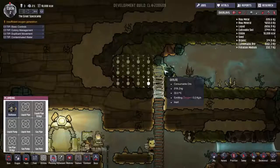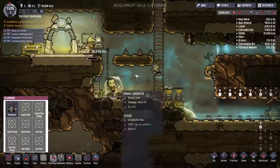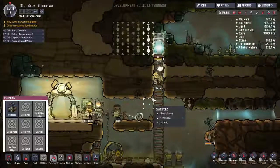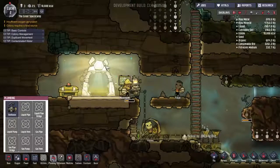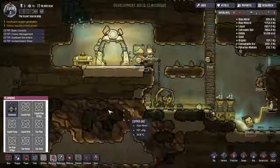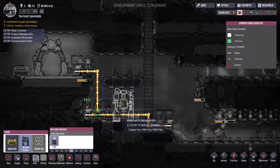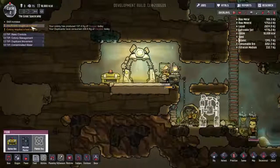I made a mess — everybody kind of crapped themselves because I didn't have a toilet built. That's my fault, I'm sorry colonists. There's some oxalite here as well that's producing oxygen — that's good for us. The outhouse is placed; people now have a spot to poop. Looking at the electrical overlay: there's contaminated oxygen where people basically pooped themselves, and CO2 there.